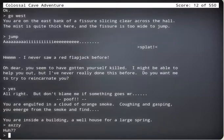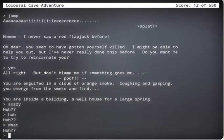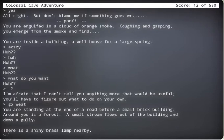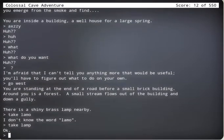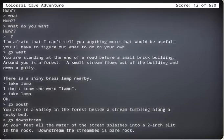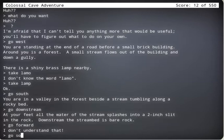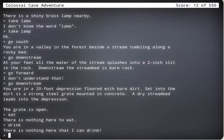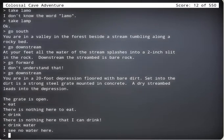What do you want? I'm afraid I can't tell you anything more than that would be useful. Lamp. Take lamp. Go south. Go downstream. Go forward. Go downstream. Eat. Drink. Water. Okay, so we're not in the stream anymore. You are at a 25-foot passage. Open. Dang it. Go back.